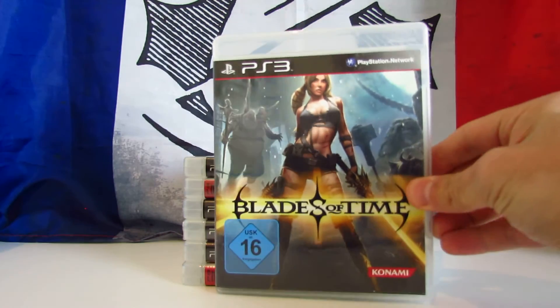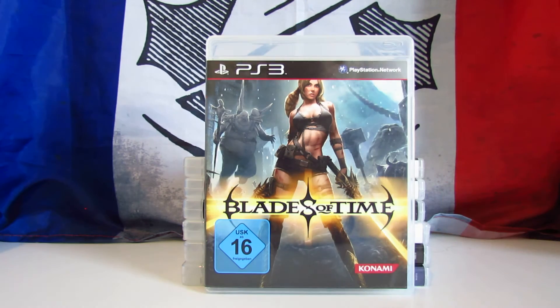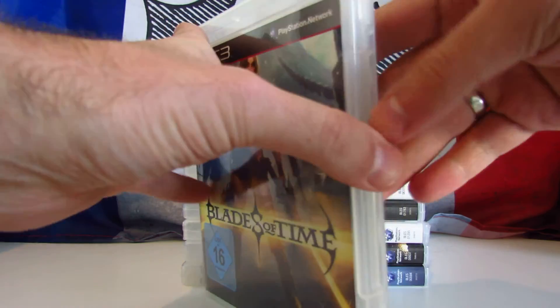The next one is Blades of Time, published in 2012 by Konami and developed by Gaijin Entertainment. It's a sequel of X-Blades, an action hack-and-slash mixture between God of War and Heavenly Sword. It received mediocre reviews, but in my opinion it's not that bad. I paid only 7 euros and on Amazon it costs between 15 and 25 dollars. So again, if you find this game under 10 dollars, buy it — I think it's worth it.